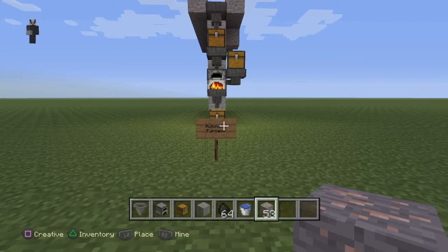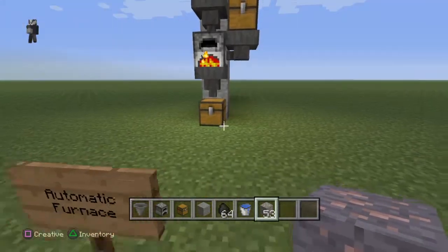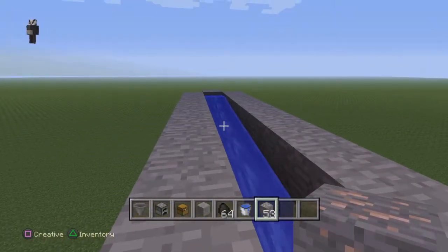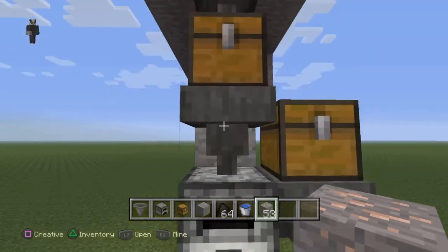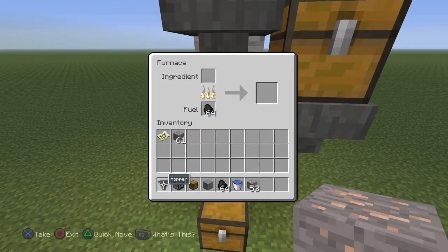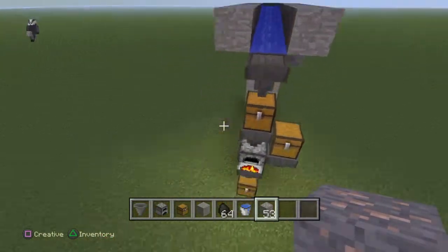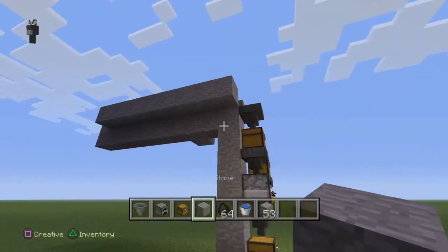Hey guys, it's Skunky08, just bringing you a quick tutorial — well, can't really call it a redstone tutorial because there's no redstone, but it's an automatic furnace. Basically, whatever you put in the water will run down and land into the hopper, through to the chest, which will feed the hopper under the chest into the furnace. It's quite a simple design but it's effective and quite useful.